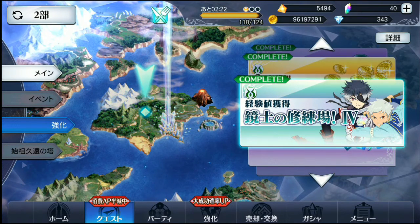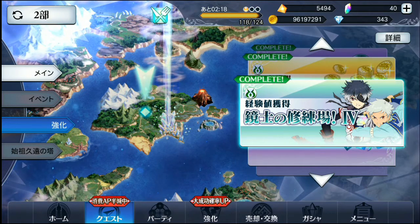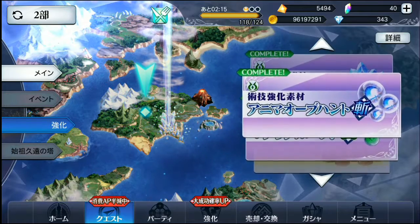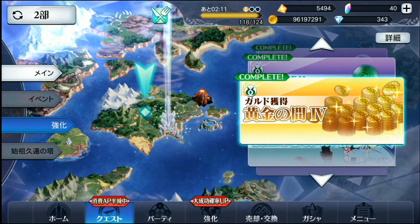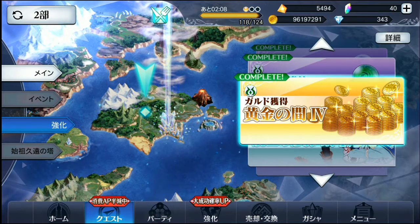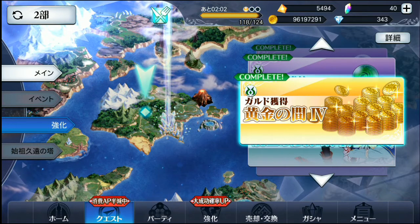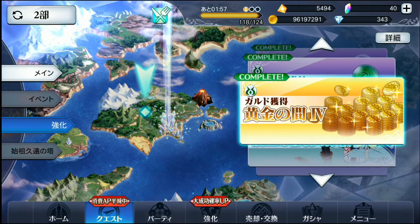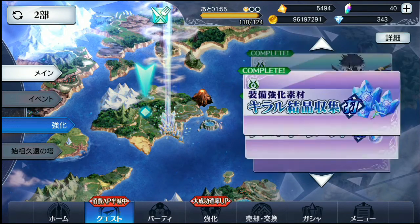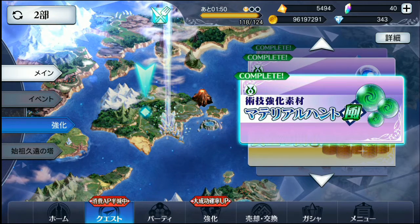These anima quests are daily. You can see the anima symbol on each one - right now it is green, so the Vesperia and Eternia characters have that anima type. Every Sunday is pretty much rainbow, so you can use any characters you want.